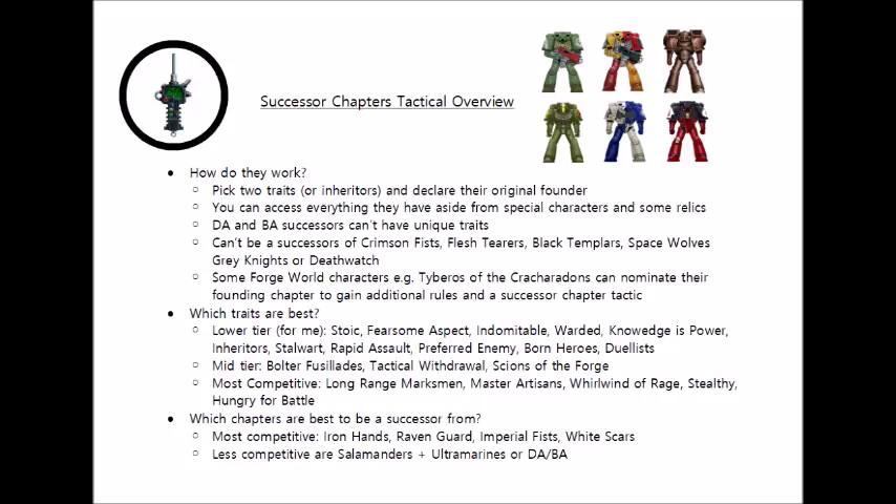That's because they already are successor chapters themselves of the Imperial Fists. The Crimson Fists are alongside the Imperial Fists in their Supplement Codex and get their own warlord traits and relics. It's interesting that you can't be a successor of the Black Templars, as it means that if you want their unique doctrine, Knights of Sigismund, you'll just have to field your army as actual Black Templars. You can nominate to be a successor chapter of the Blood Angels or Dark Angels, but if you do so you can't use the successor chapter custom traits from the main Space Marine Codex. So if you're a Blood Angels successor you'll be using Red Thirst, and if you're a Dark Angels successor, Grim Resolve.